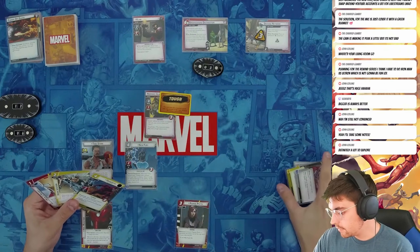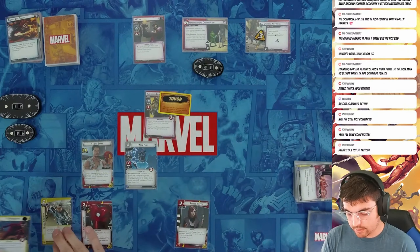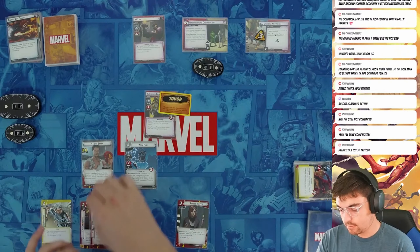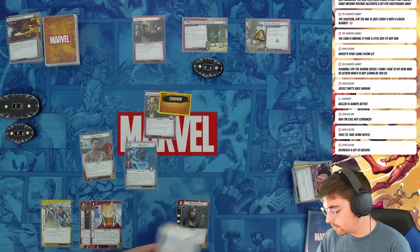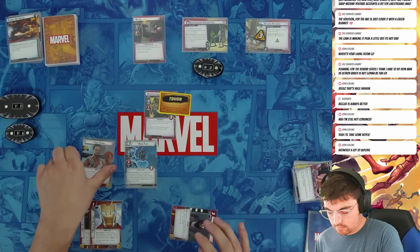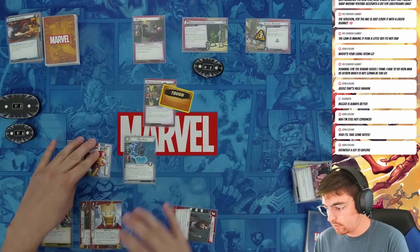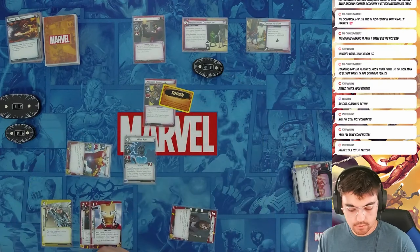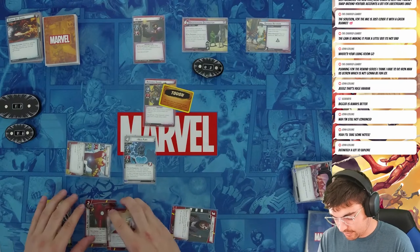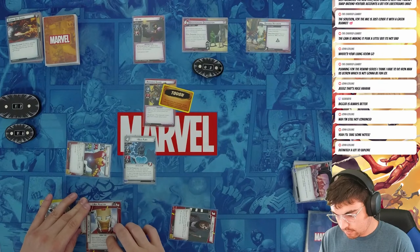I'll use For Justice, For Justice, and First Aid to play Heroic Intuition and Daredevil to play my Helmet. Wait — with Pepper Pots I can keep Daredevil in my hand. Then Iron Man will thwart three off of Defense Network. I can't remember if my Helmet isn't useful again — okay, and then I'm ready with him.